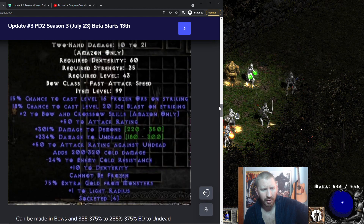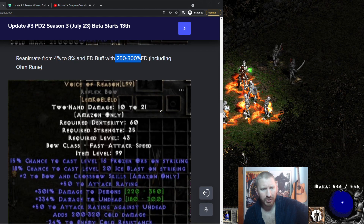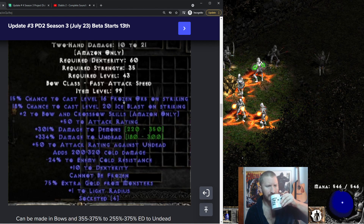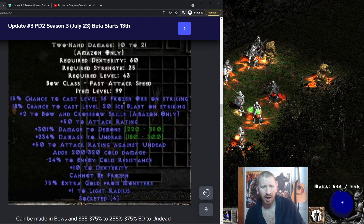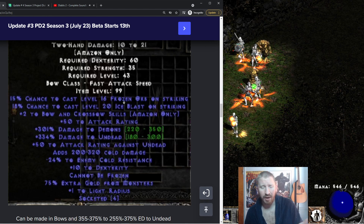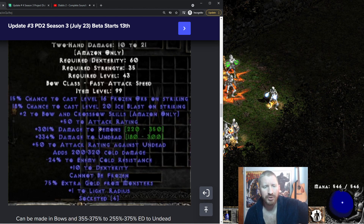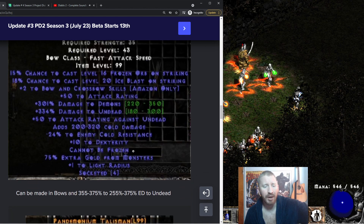Voice of Reason can now be made in bows, with 355 to 375 damage. It has Frozen Orb on Striking and Ice Blast on Striking — imagine a bunch of Frozen Orbs from a bow. Something like this could be used for Chaos Sanctuary runs since it's mostly undead and demons in there. You'll do a lot of damage and it's cheap to make, which is a massive benefit.